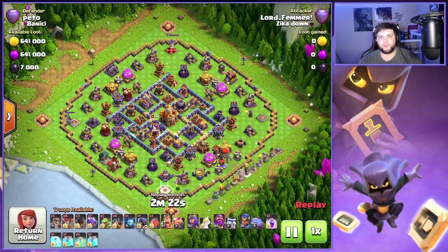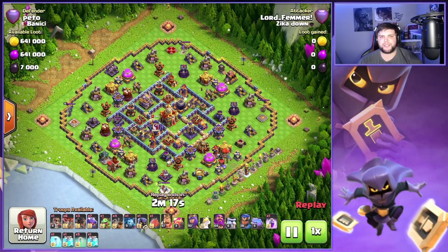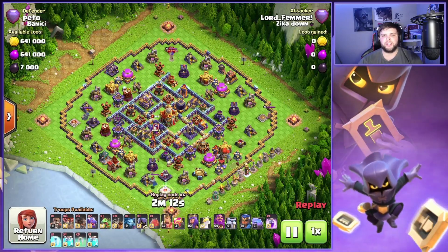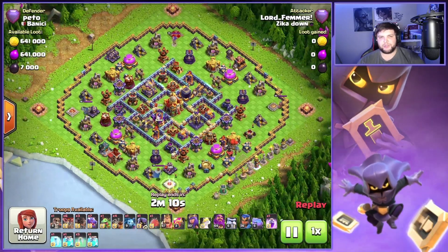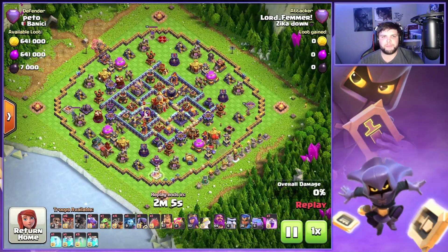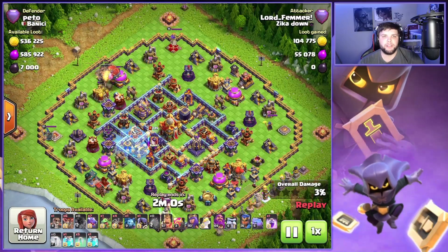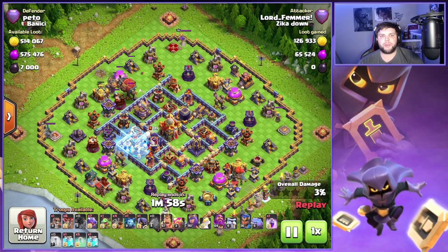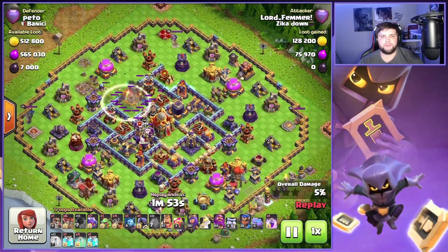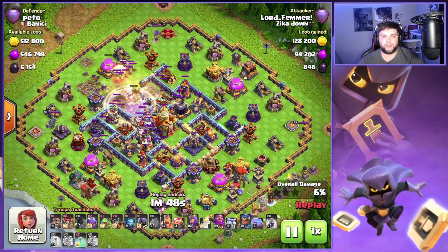On this second attack we have this ring style base. Thought this one was kind of interesting because we had all four heroes on the very outer part of the base — don't normally see that too often. Ring style bases are normally not the easiest bases to hit, but we do end up smashing this one pretty good. I'm actually going to use the blimp before I even use the main army. You kind of have that option when you bring the rocket loons — you can use the rocket loons in front of the blimp, get the blimp where you need it to be, and take out as much as you possibly can before deploying the main army.